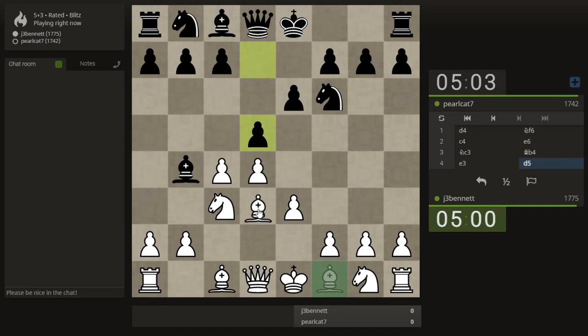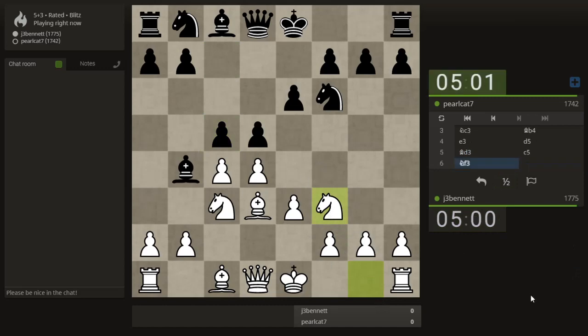He pushes the pawn immediately, making it look more like a Queen's Gambit than a Nimzo, but it's okay — it's part of the system. I think I will defend the pawns with pieces. If I were to take, I would take with the c-pawn, I suppose. But it looks like he wants to take, so we'll let him do it.